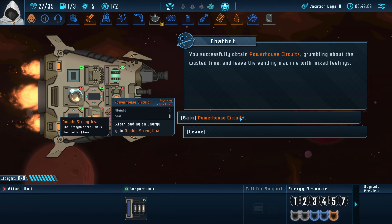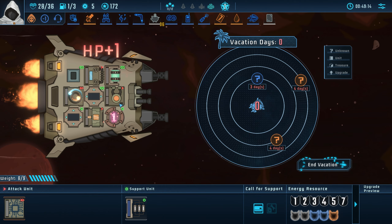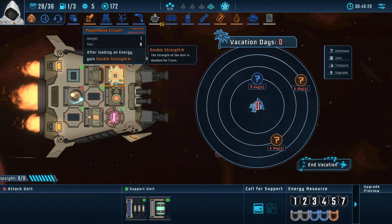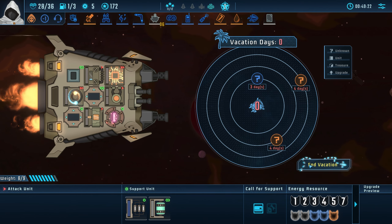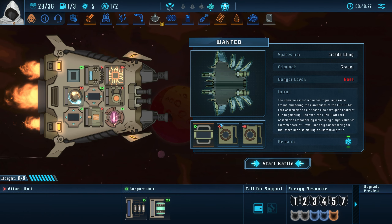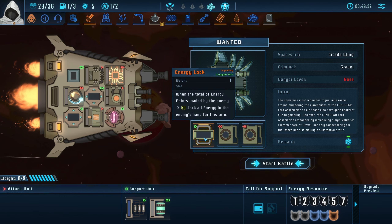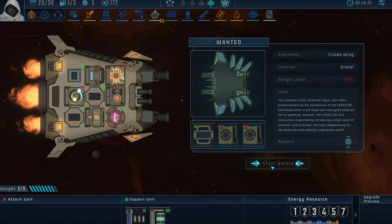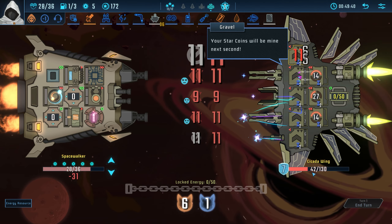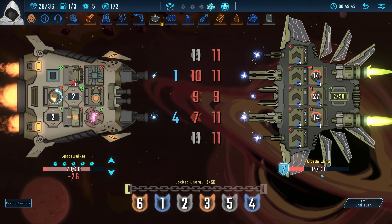Powerhouse circuit — after loading an energy, gain double strength. Boss — energy lock. I hate this boss, by the way. He literally locks energy. We have one fuel — not good. But we did take out most of his HP to start with — we did a hundred to him.